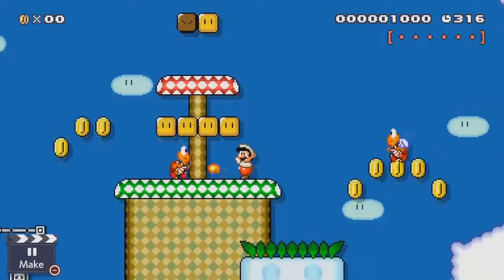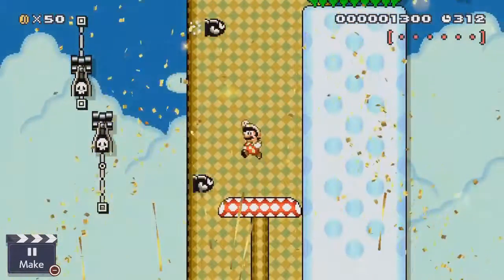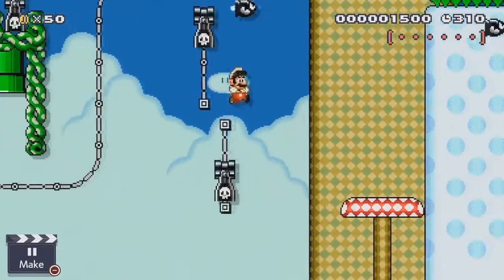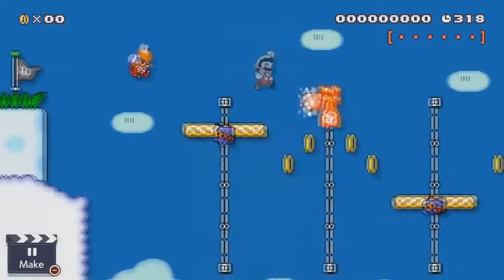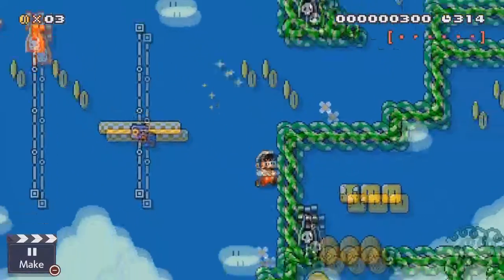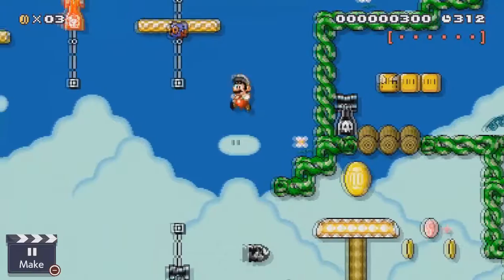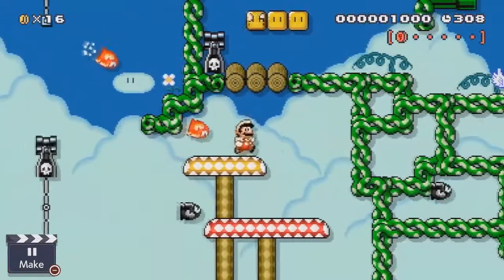There's a hidden 50 coin right here underneath that you wouldn't even see unless you knew it was there. To get back up, you need the bullet bill cannons. In the final section you drop down, use the bullet bill cannon and the turtle to get up to this underneath section — and that's all the secrets!